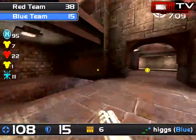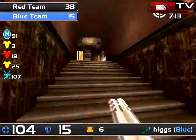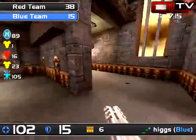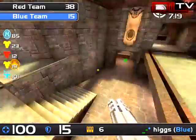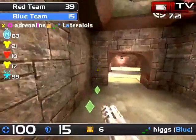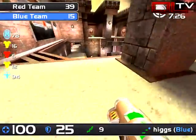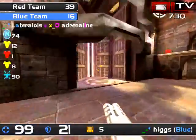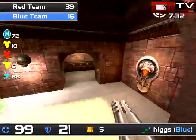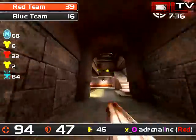Not seeming to come back here from Not of This World — and that really needs to happen. That was a good quad pickup but it didn't last long — at least they did deny it and got two frags out of it. Now Higgs is hurting for armor and he can't really press for it. Red armor is up again — we'll see who gets it.